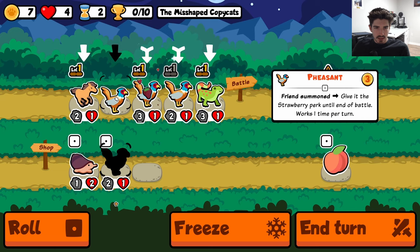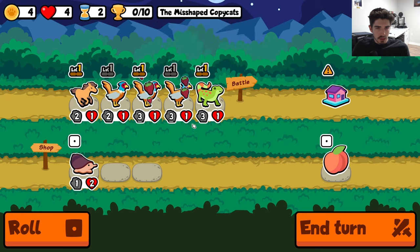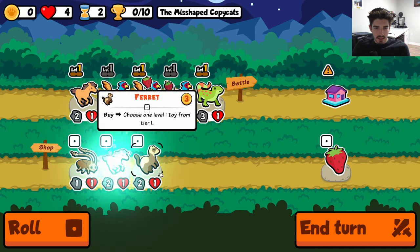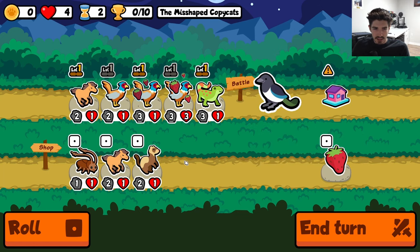We should probably address the elephant in the room - this Tiny House. It works in shop too. Tiny House: you gain remaining gold at the end of the turn. Whatever you have left, you gain on the next turn. It's passive, and you don't have to have the ugly little bird sitting on your team. That kind of idea.